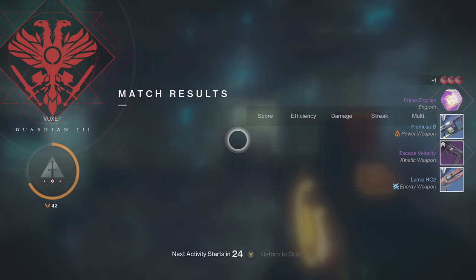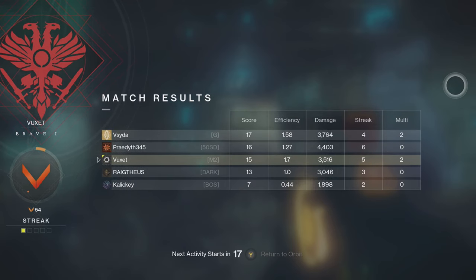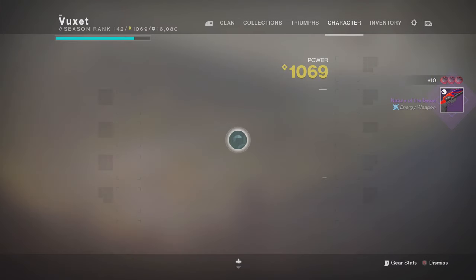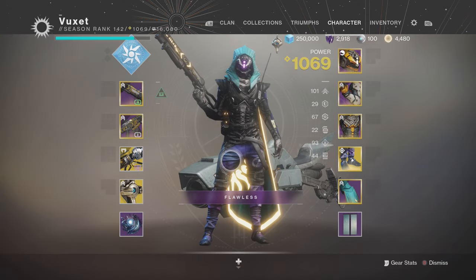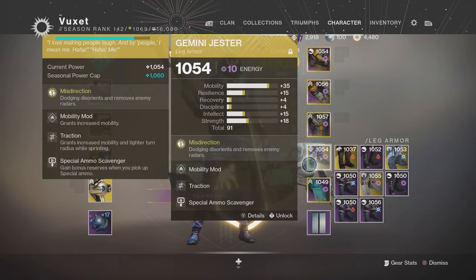That was a good game with Gemini Jester, I won't lie. 1.7 KD — not the best but not the worst, I'll take it. Gemini Jester actually performed pretty well. I'd say it won me most of my fights, especially the shotgun encounters, because taking out radars gives me the instant upper hand. They just don't have that awareness a radar provides, and the disorient also helps with my movement. That's gonna be it for today's video — if you enjoyed, please leave a like and consider subscribing.